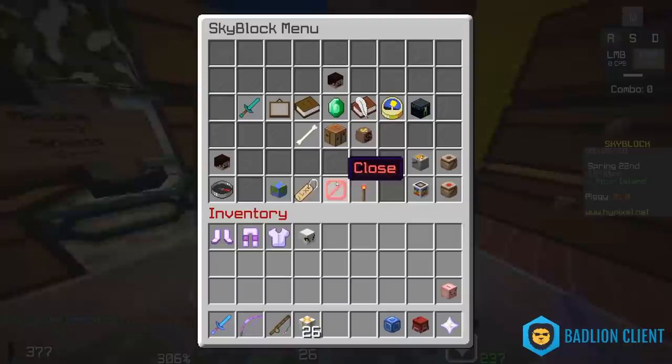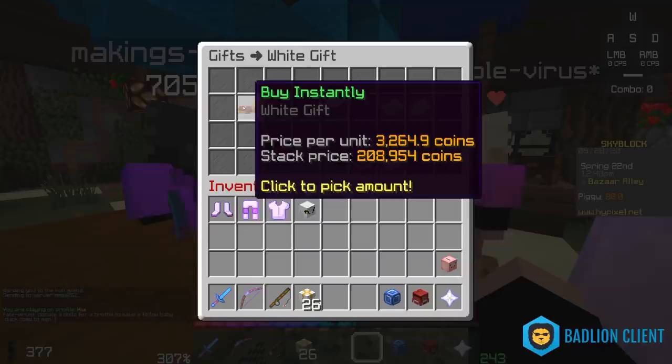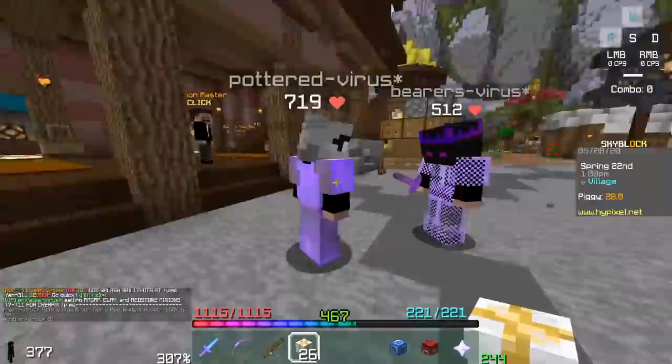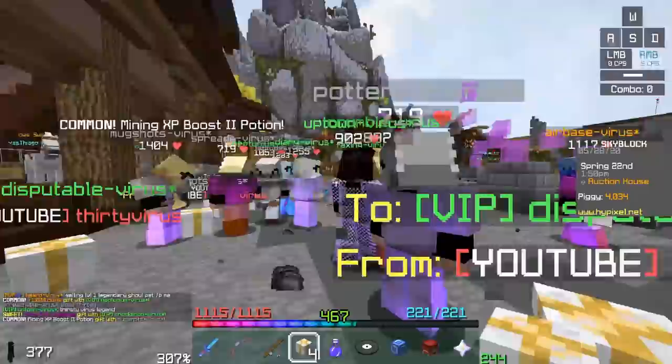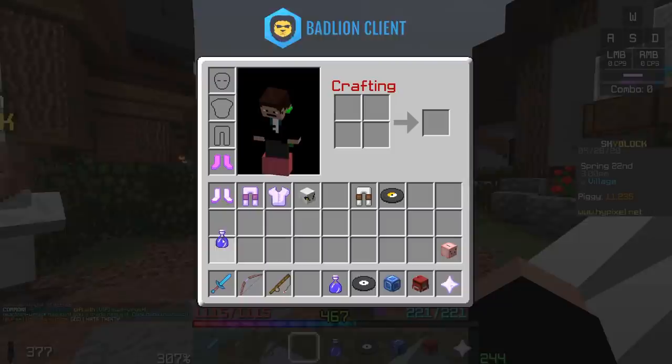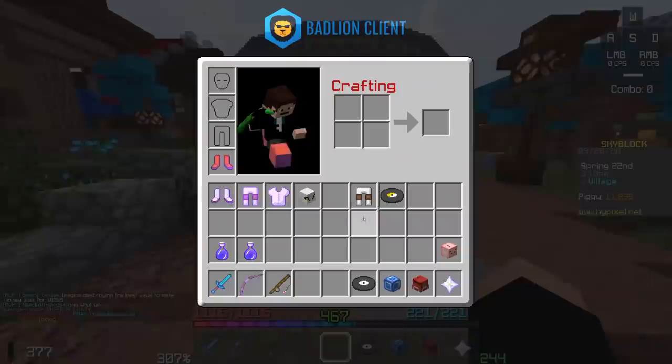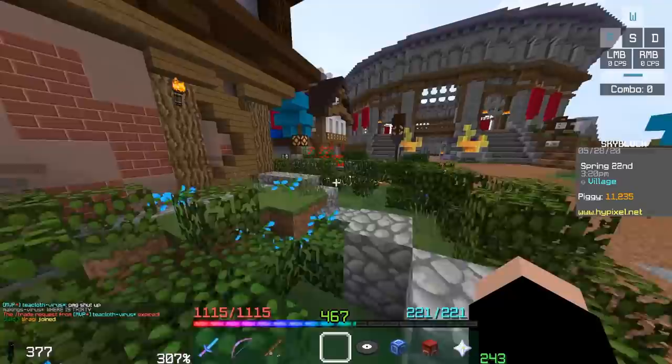The first strategy is opening up white gifts. You go over to the bazaar, head over to the white gift section, buy 10 or 20 stacks of gifts, and then open them with some friends or in a public lobby to find someone that will take some gifts. I just went in the lobby, opened up some gifts, and I got two Mining XP Boost III potions. The thing about white gifts is they have a chance to give you snow armor, snow minions, or most importantly, these XP boost potions.